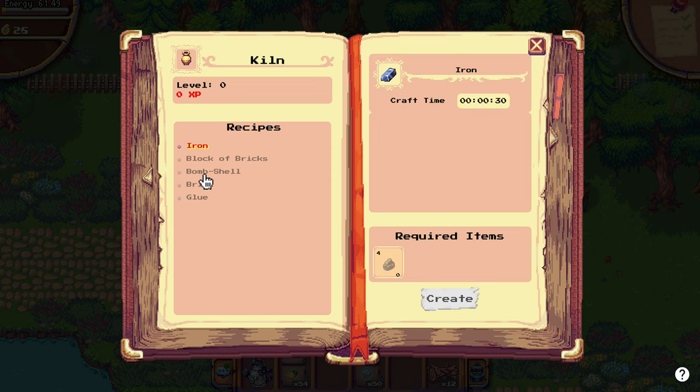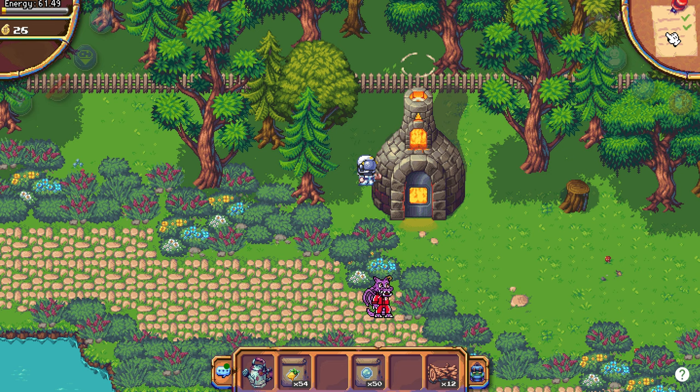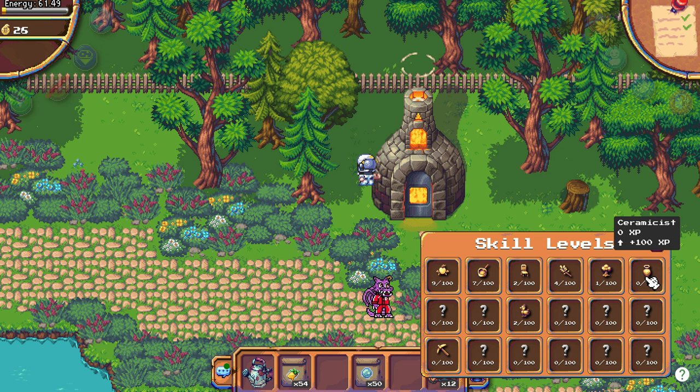Then those we have to unlock. So those are the new skills - you can also see them here. Ceramicis, from working the kiln. And mining from drilling that mine.